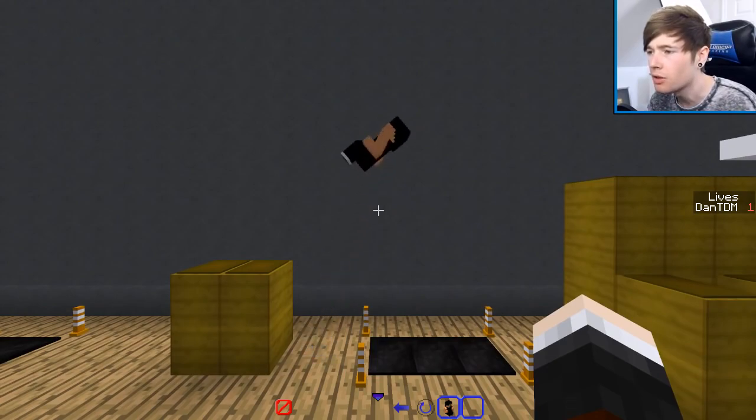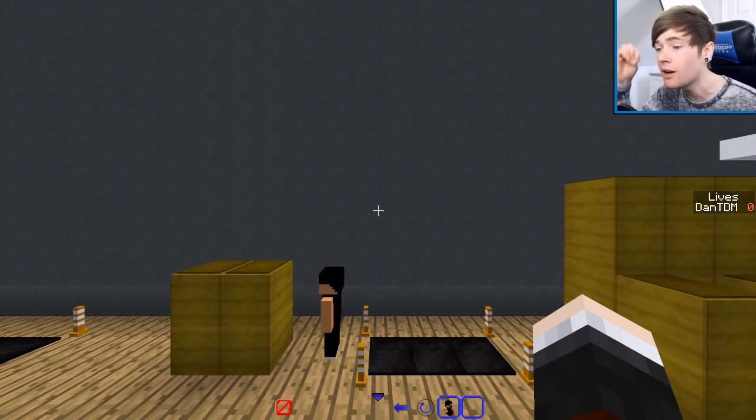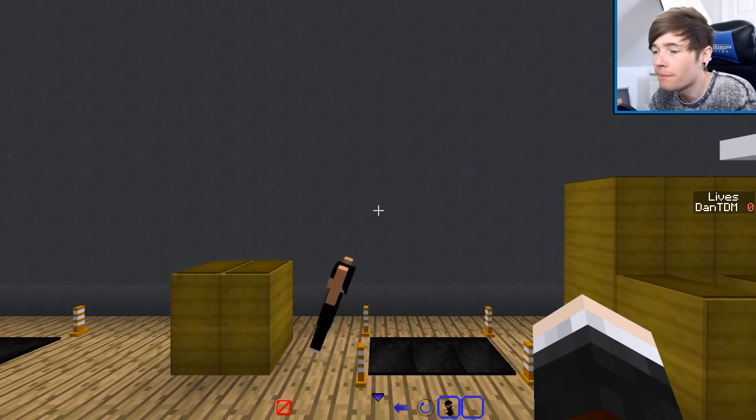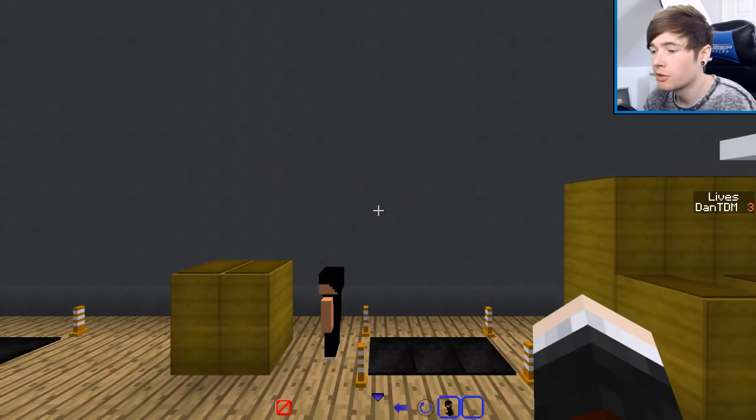Here we go, I can do this one. Oh, I missed the pad — I've got no lives left! But can you see how crazy this is? In vanilla Minecraft you can make a guy do a backflip. This is insane. Here we go — flip — I didn't flip quick enough, straight on his face. Let's try this again: click the flip and land. No! Oh man, I so thought I had that.